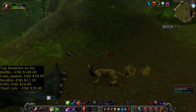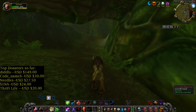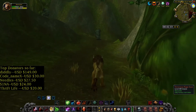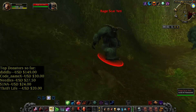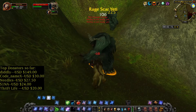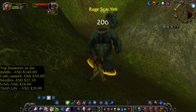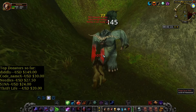They can also drop Rugged Leather, Thick Leather, Aquamarine, Star Ruby, Reinforced Steel Lockbox, Drillman Backpack, a lot of green items, bow items, a few epic items, and also a Throw Hide Bag — a 14-slot bag.